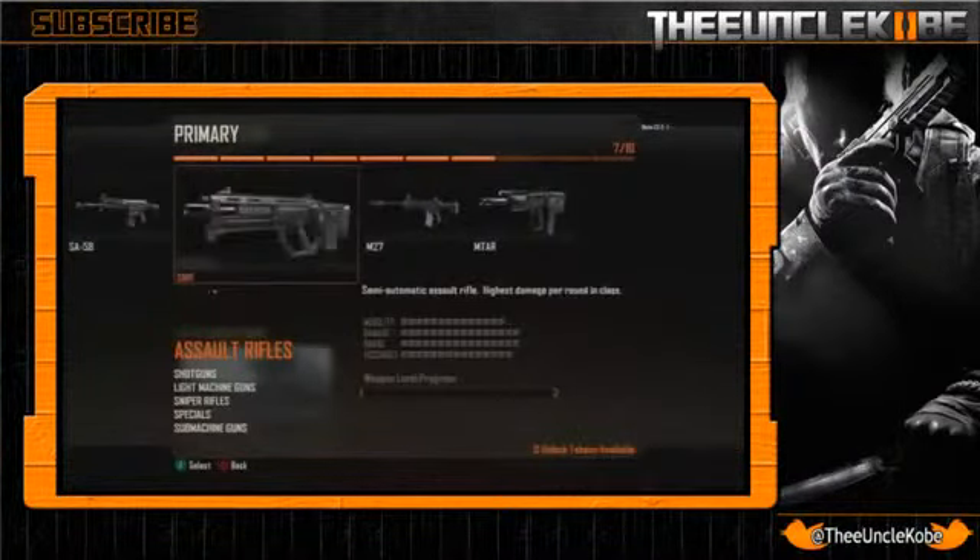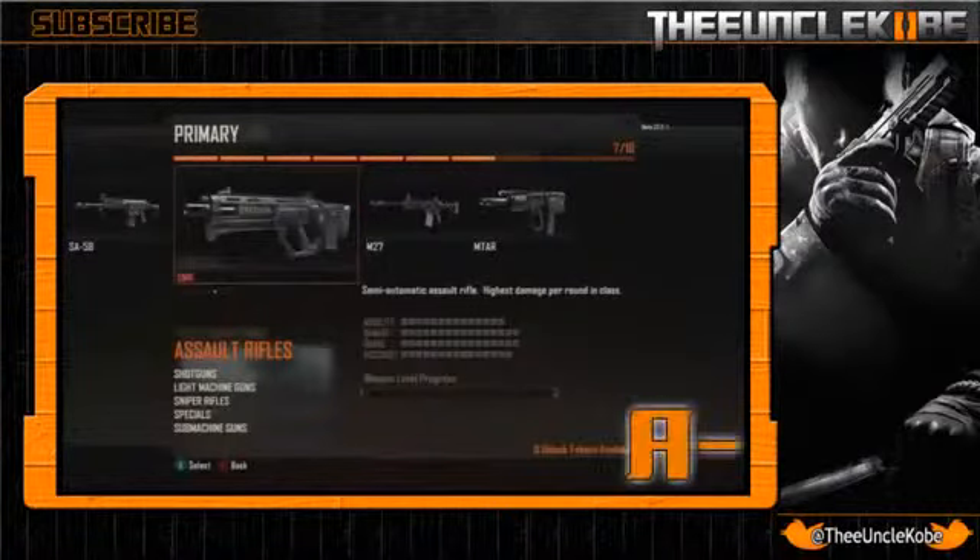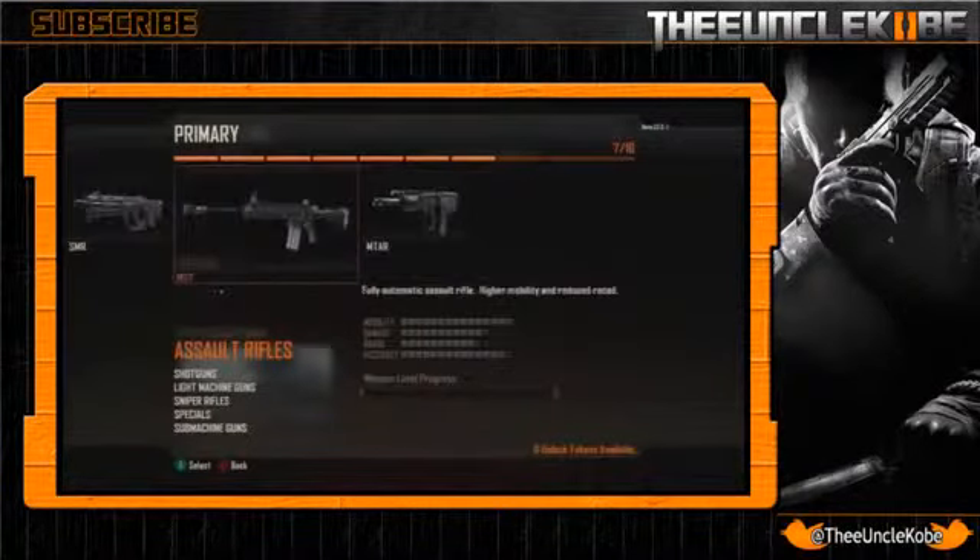The next weapon makes one hope that you will not be able to use a fast trigger finger in Black Ops 2, because the SMR is a semi-auto with Chuck Norris stats. It has damage and range both at 16, which are best in class, and an accuracy of 15 which is again typical for a single-shot weapon. This gun looks nasty, but I do hope its hipfire spread is massive because this weapon screams OP without it. I give this weapon an A-, but at long range it gets an A+++++.